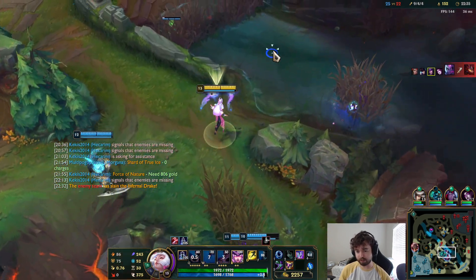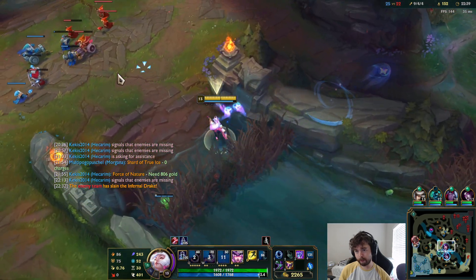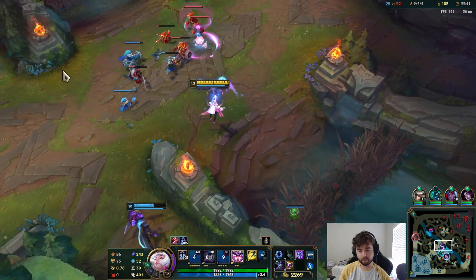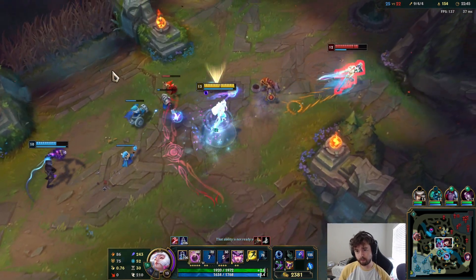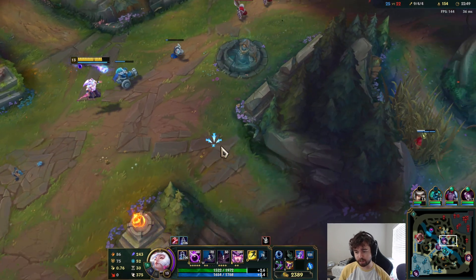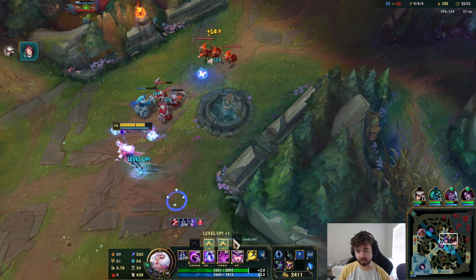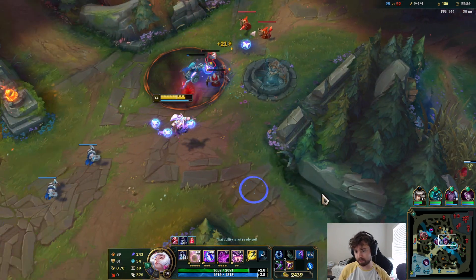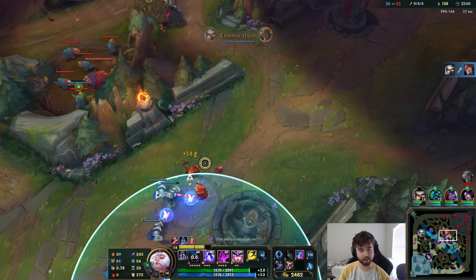I honestly think we can fight. It doesn't show execute damage, which is kind of dumb — like Cho'Gath or Pyke, it shows the execute threshold on the health bar. It doesn't show for Syndra — it's kind of lame and I don't really understand that decision.